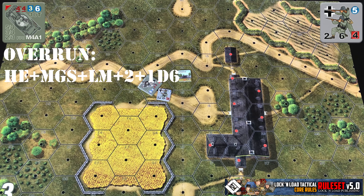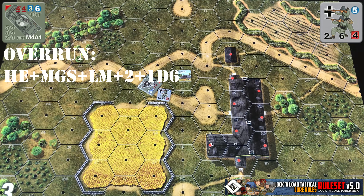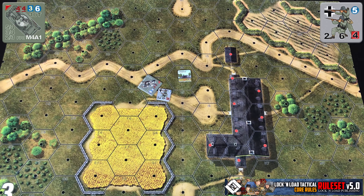To conduct the overrun, there's a formula on screen showing how to add up your values. You're going to take and add your HE and any applicable machine guns — remember, if you're closed, asterisk-type machine guns won't be able to be added. Our Sherman here is open, so they get to add both of theirs, plus any leadership modifiers, plus one D6. So our Sherman would have eight from its machine guns, three from its HE value, giving it 11, no leadership modifier, and then plus two, giving a total of 13 plus one D6.